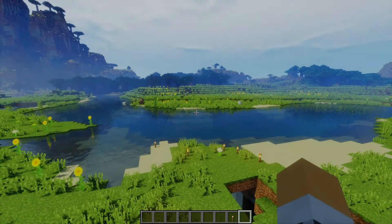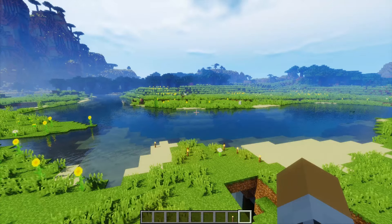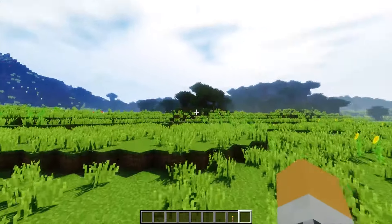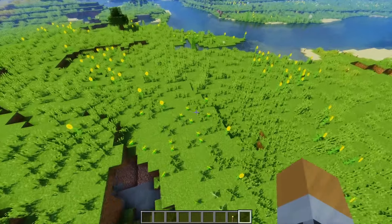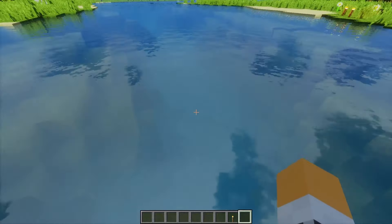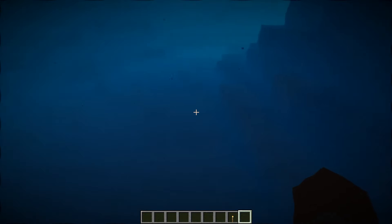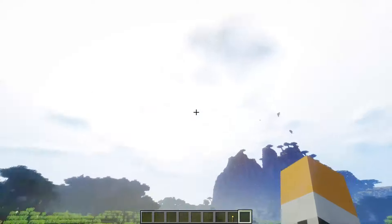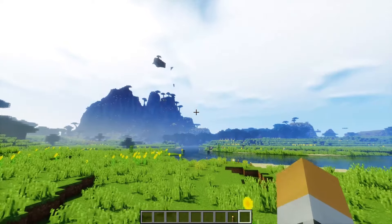Right then, number two is — I think — Sildur's Shaders, so hopefully I pronounced that right, I'm very sorry if not. This is a much lighter shader. As you can see, the grass is quite a bit more wavy. Looking at the trees, they're not too much wavy but they are wavy, which adds a nice detail. The water texture is okay on top, and when you go underneath it's more bluish, going after the actual color. The sky is quite nice — I'd class it as a bit cloudy, more cloudy than anything.